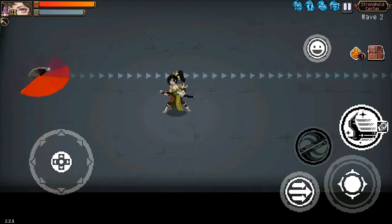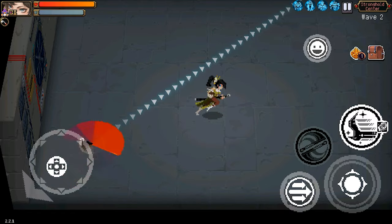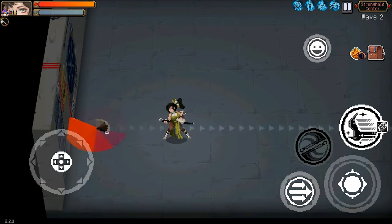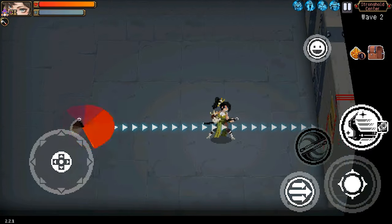With the recent hotfix, they've added an indicator showing where the archblade will go when it's about to return. As a reminder to players who just let the archblade fly — it will eventually fall if you just let it.